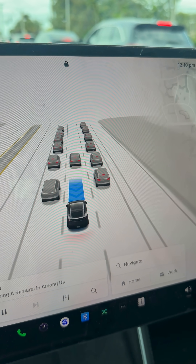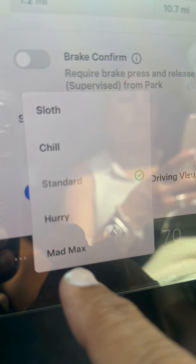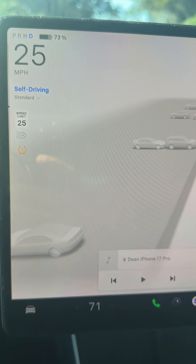With the new Tesla FSD update, you now have the option to choose your mode. You have sloth, chill, standard, hurry, and mad max. Let's choose standard. First of all, I'm not even sure where it's driving to — when I...